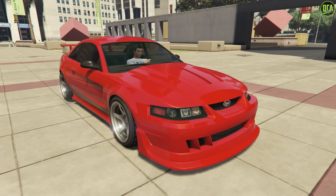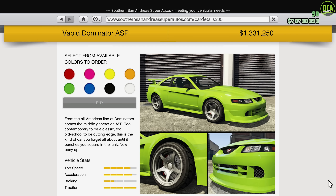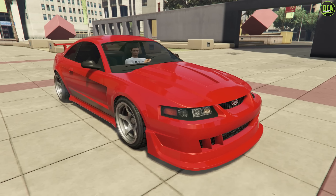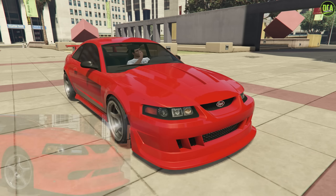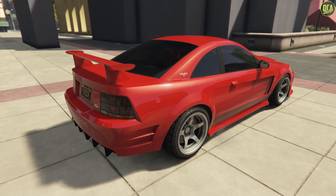Moving on to number 9, we have the Vapid Dominator ASP. This car is available from the Southern San Andreas website for a normal price of just under $1.8 million and a trade price of about $1.3 million. It's primarily based on the 2000 Ford Mustang SVT Cobra R. Most of the car is pretty spot-on, minus the side vent, which Rockstar just sort of reversed on the car. And then the lower front bumper vents are a bit off as well, but the rest of the car is generally pretty spot-on.